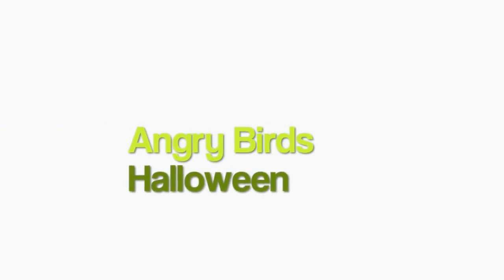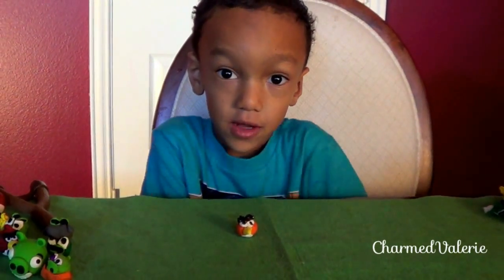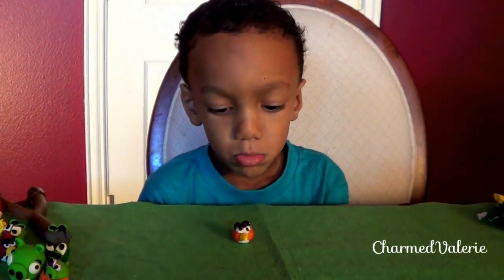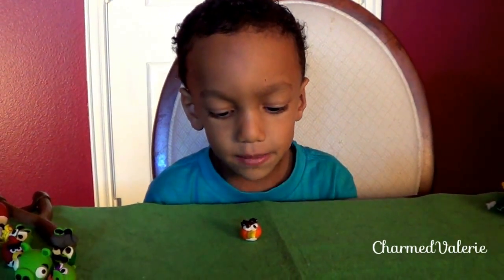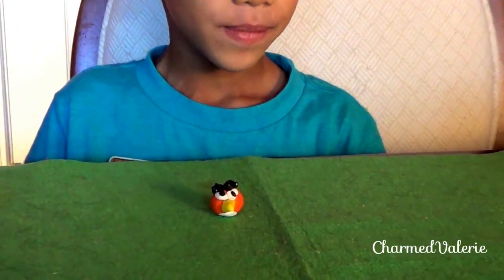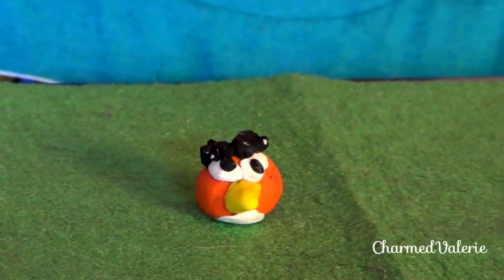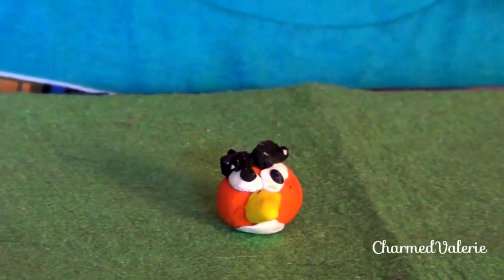Next we're going to do Angry Birds Halloween. All we have is Orange Bird for Angry Birds Halloween. His power is he pops up like a giant fat balloon. King Pig steals his candy and he gets very bad — boom! He pops up.